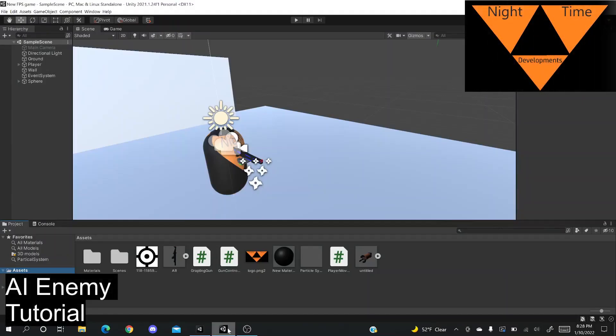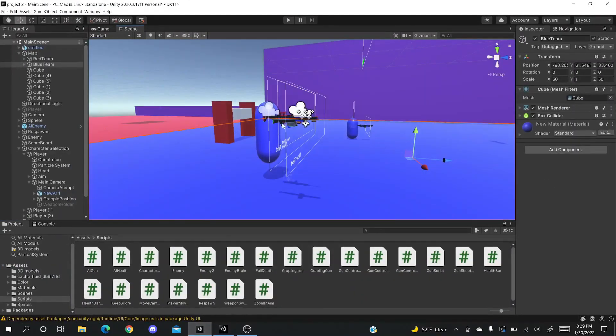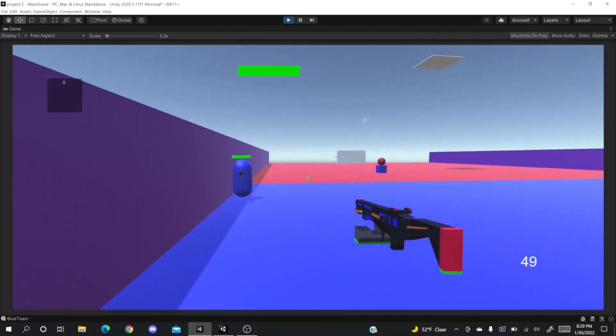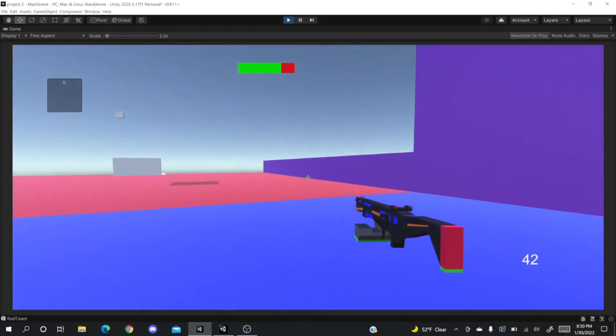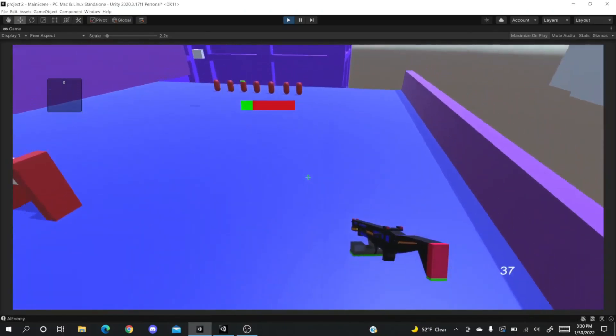Welcome back everyone. Tonight on Development Since, I'll be going over how to make a revenge AI — an enemy that follows you around, and as soon as you shoot it, it shoots back and tries to kill you. I'll show you the same one I made for my game last time. The game loads, and as you can see this robot is chasing me around but not shooting — it bumps into you, which you can make deal damage. As soon as you start shooting at it, it starts shooting back.